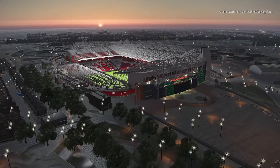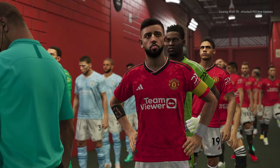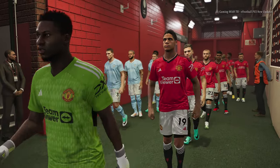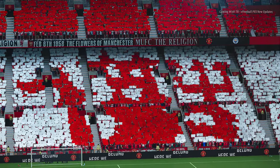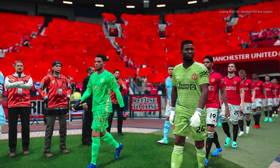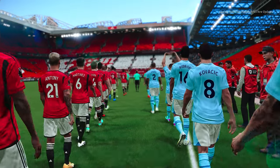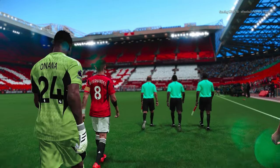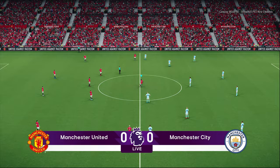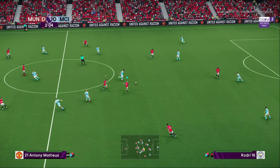This is the home ground of Manchester United — Old Trafford. You can see the view and the players coming out. It's Manchester United versus Manchester City. Old Trafford appears by default in PES 21, but this updated version is included in this pack so you get everything in one update. You can see the stadium texture, the pitch, and every detail.